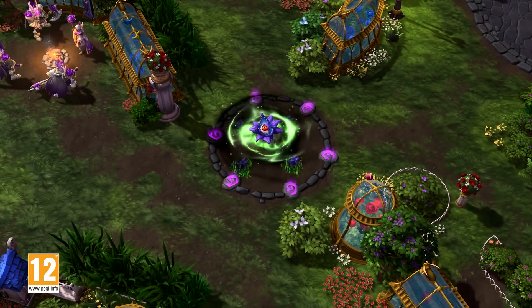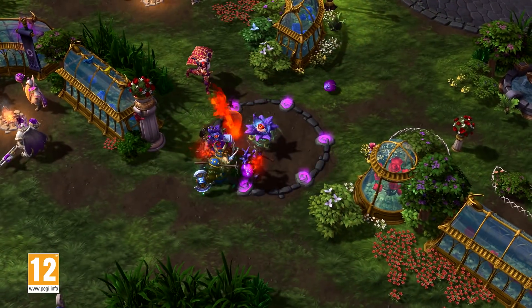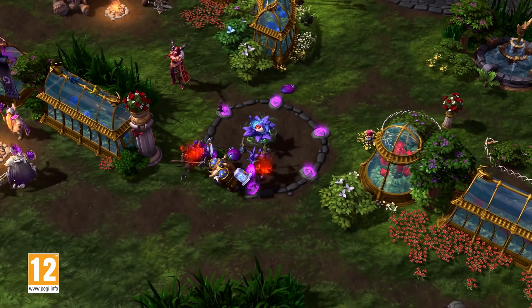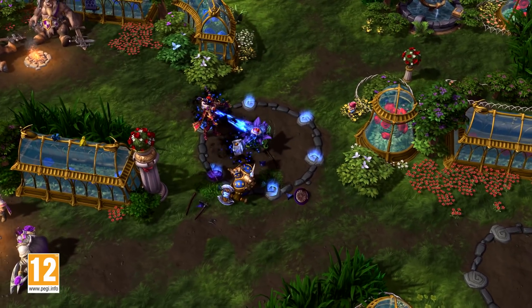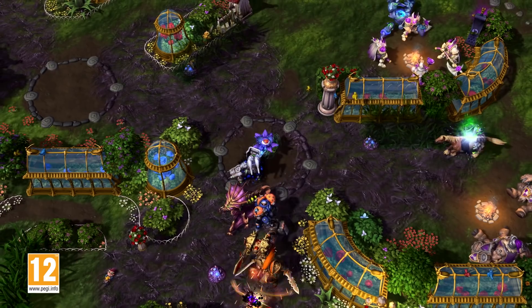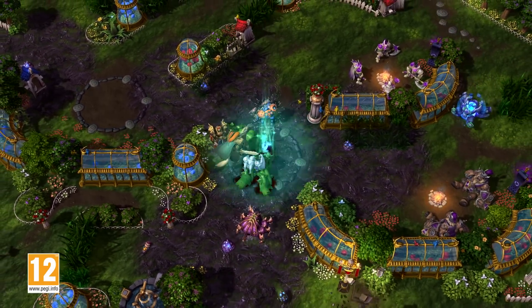Occasionally, a seed will emerge at one of these locations, guarded by a set of Shambler defenders. Once the Shamblers are dispatched, the seed can be channeled and gathered by either team. Seeds will continue to spawn in this manner until either team gathers three in total, closing out the objective and initiating its reward.